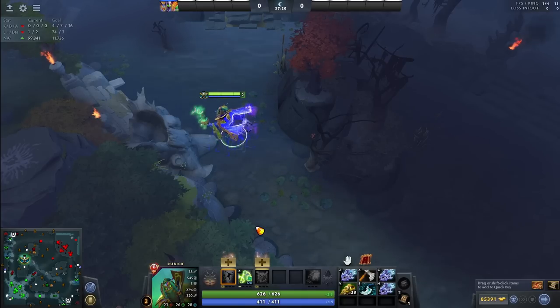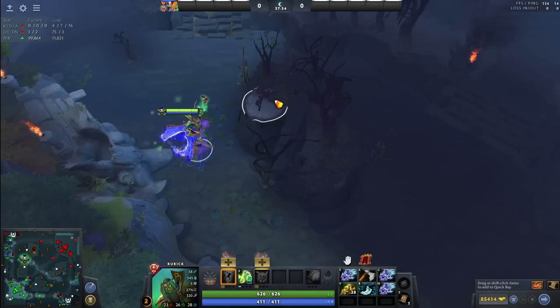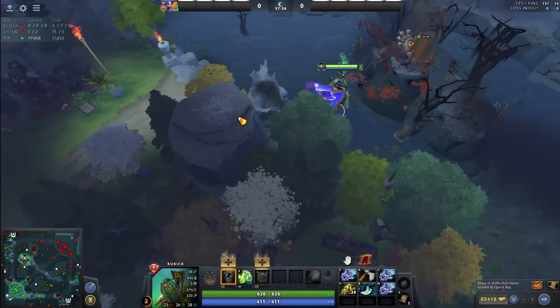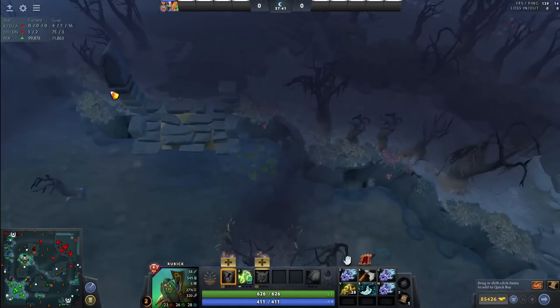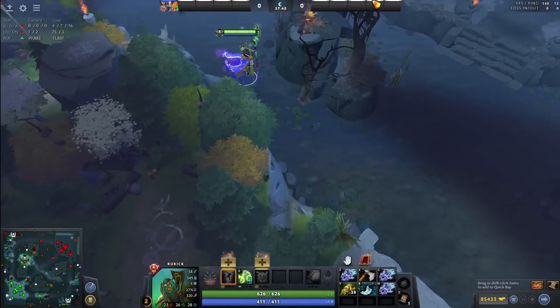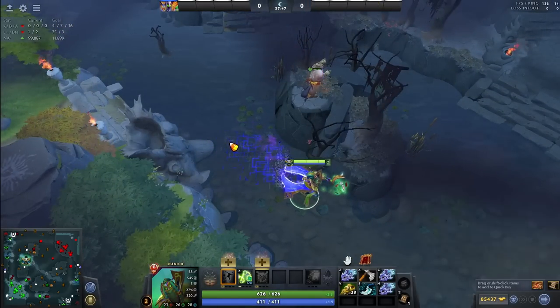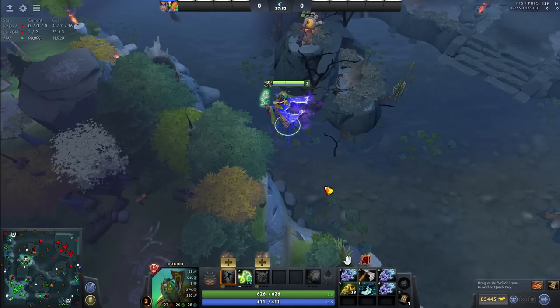The next ward is basically for after the laning stage — like if you want to rotate around the middle or invade the enemy triangle. If you play Dire and you want to invade this triangle or see what's going on, you can literally just cut this tree here and place this ward. You're gonna see a little bit of the triangle, you see the bridge, your bridge, and the second bridge on your side, plus a little bit of the river. This ward is very efficient if you want to play around this area in the current state of the game.